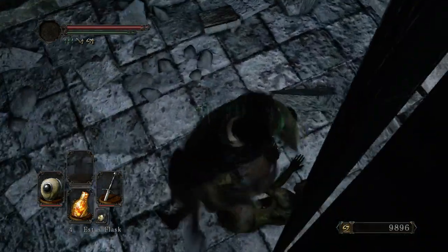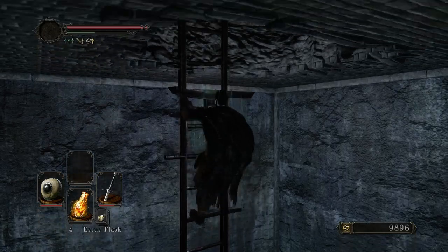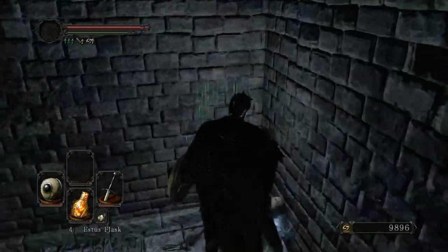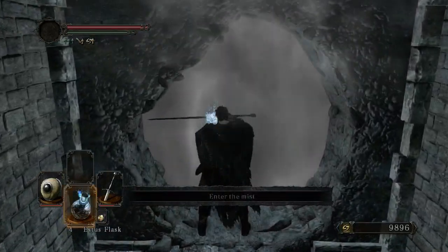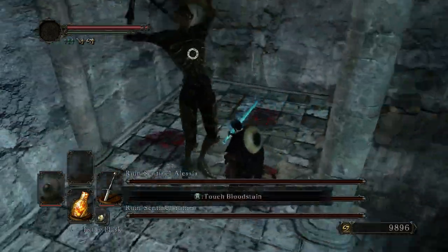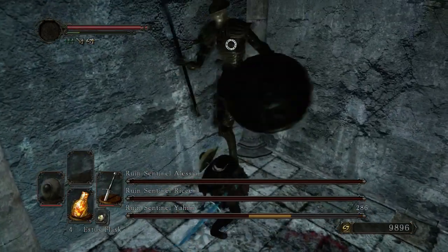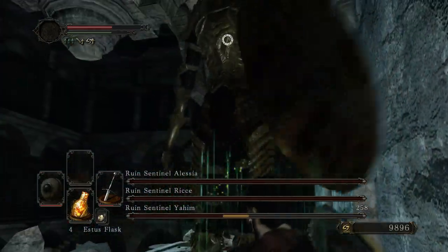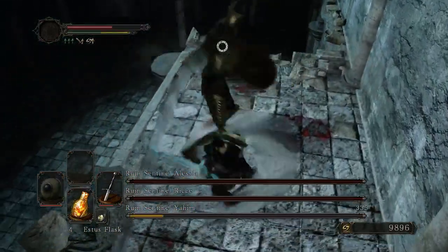The Ruin Sentinels are a pretty difficult boss fight, and depending upon what weapon you're using can be even more difficult than they already are. I honestly wouldn't recommend using the Bastard Sword versus them, but that's what's fitting the playthrough thus far, so that's what we're doing. Definitely going to want to Aromatic Ooze. I don't believe I have any of the grass that increases stamina regen, so we're set for the fight. 300 damage a hit on a counter — that's pretty nice. Should take about eight or nine swings.